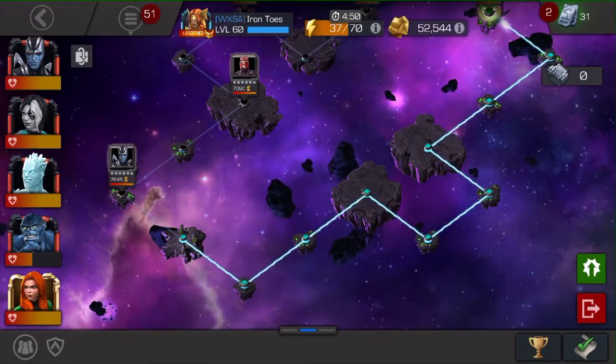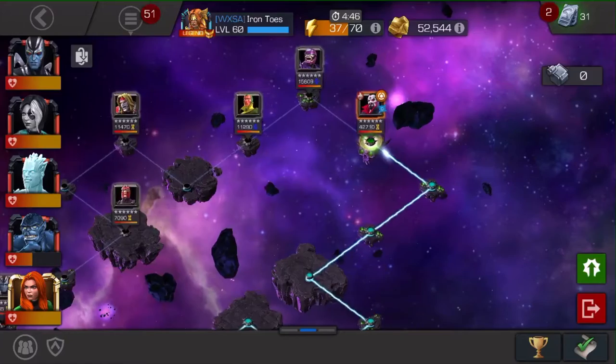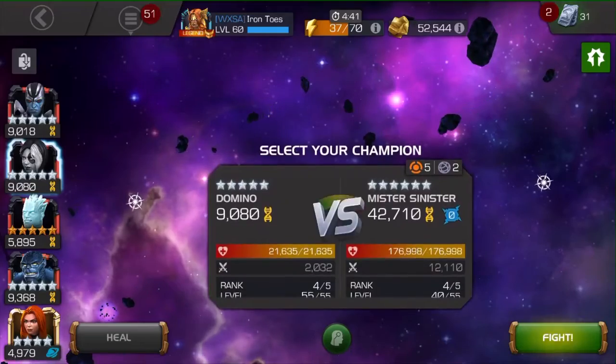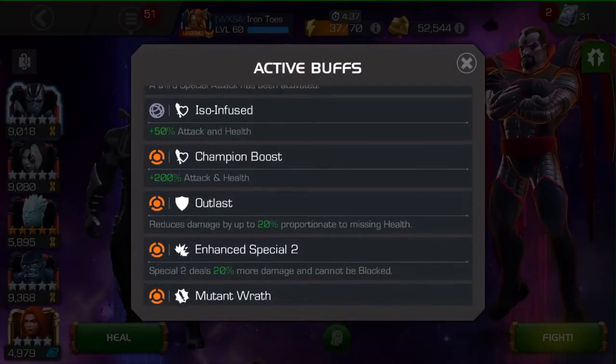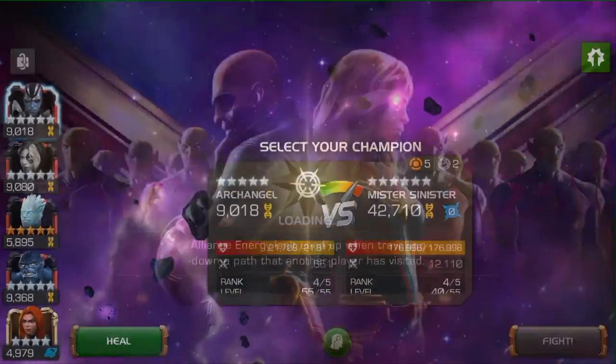The map is pretty much the same — it is the same. The opponents are different: there's Archangel, Omega Red, and a Sentinel which can be a little bit of a pain. The end boss is Mr. Sinister — Frederick of Hollywood himself. He has Enhanced Special 2.